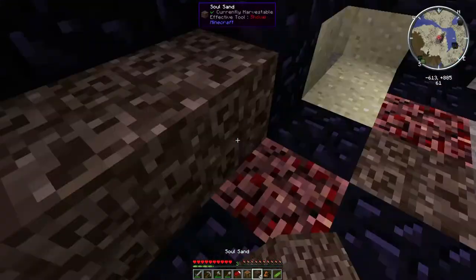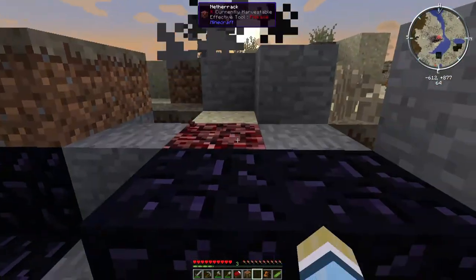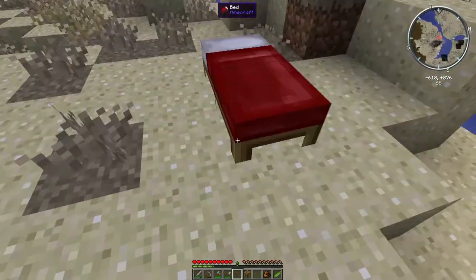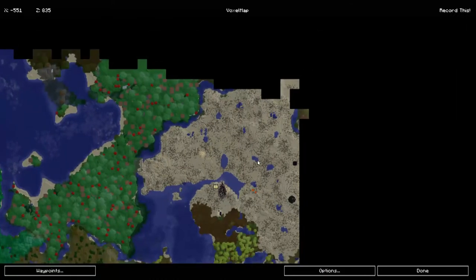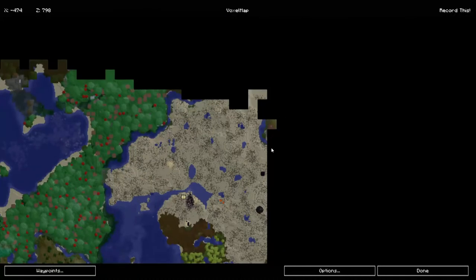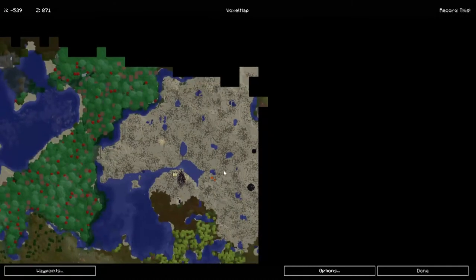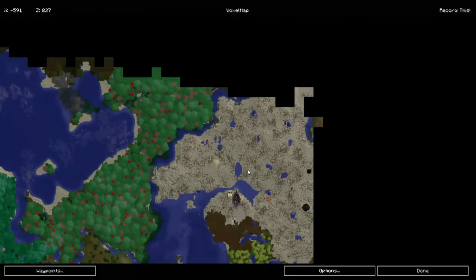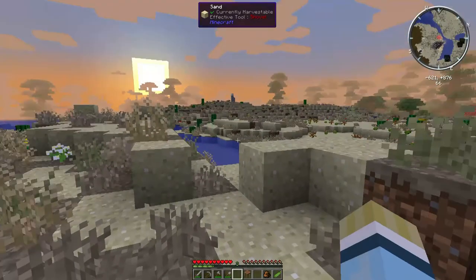We don't need the soul sand - we're going to leave that here right now, we'll need it later on. Sun's going down, so let's just camp here for the night and have a look at the map again. Rather than going all the way back over here, I think what we'll do is we'll go and check out this hill over here and see what's there. Looks like there's a lot of flat open areas down here, so hopefully that'll be the same up here - we'll find out in a few minutes.